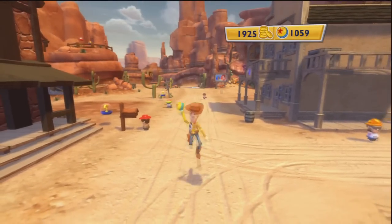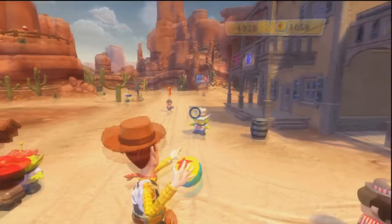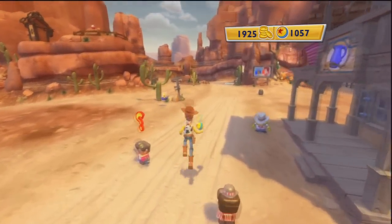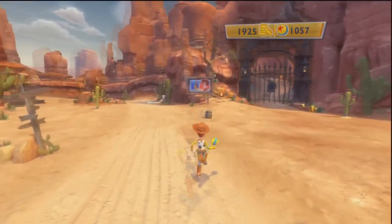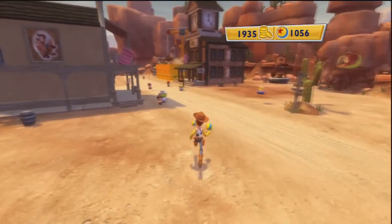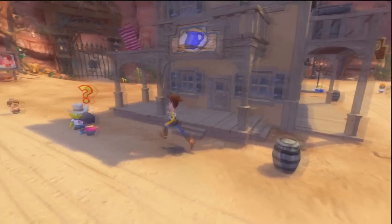In the top right you can see Woody throws bouncy balls as his main weapon, whereas Buzz Lightyear has a laser. As for what weapon they were going to give Woody, I guess they could have given him a whip or a lasso or something. Anyway, you just run around collecting money and we're in the Western part.